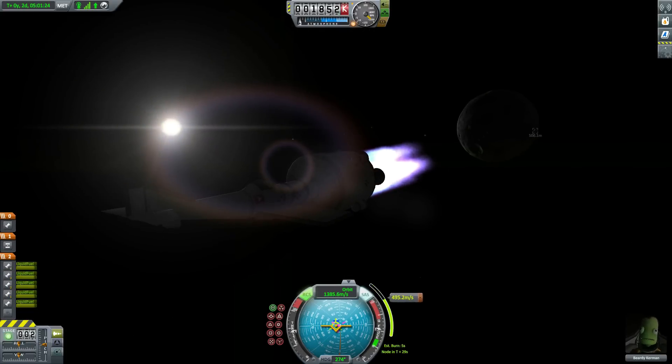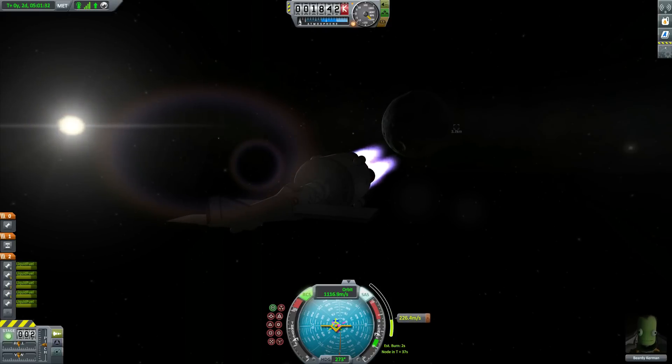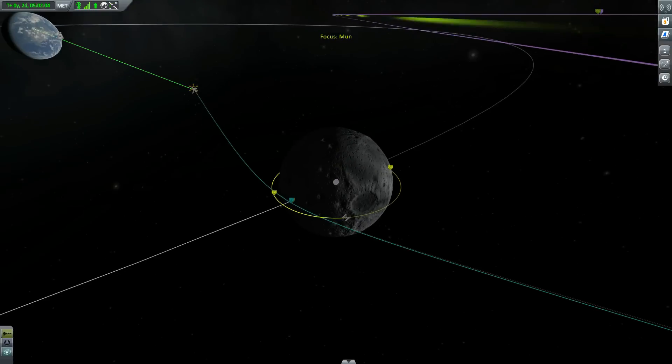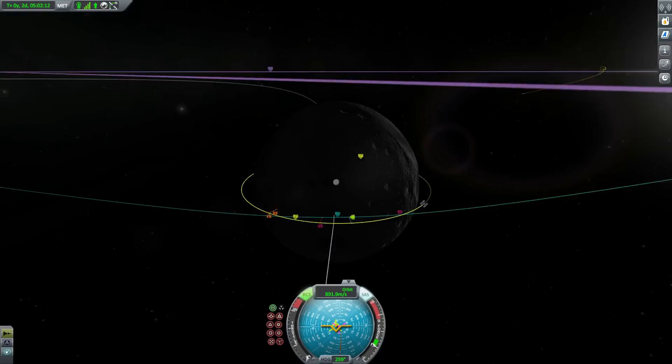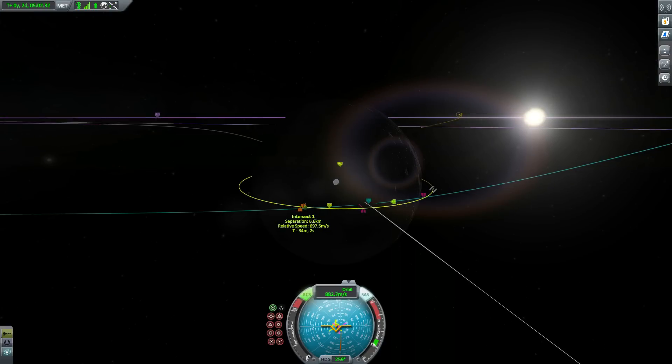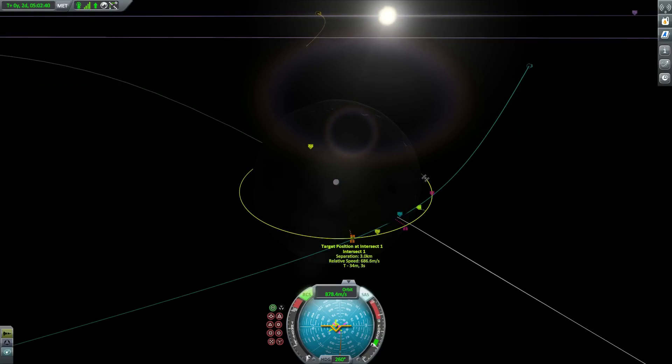Here we are, just planning our manoeuvre to get an intercept with the station, and there we go. I massively overbuilt that little transfer stage — I put about five of those vector engines onto it, so as you can see, it's more than a little bit too powerful. But as I said, if you're going to do something, you might as well do it properly, or in this case, as far from properly as you can possibly make it.